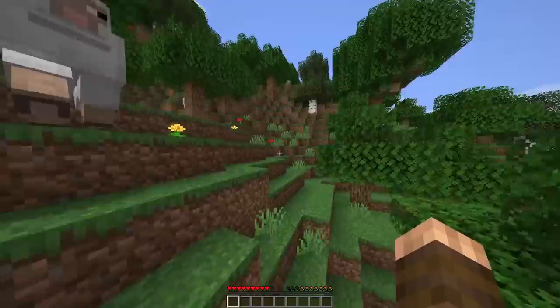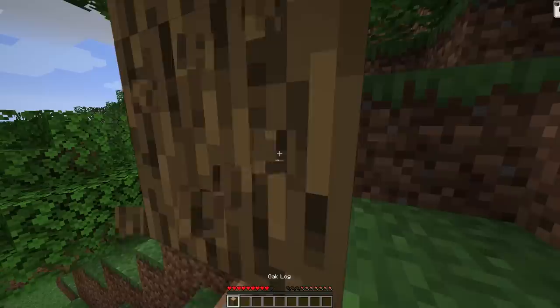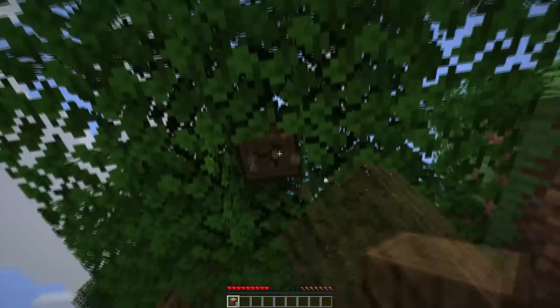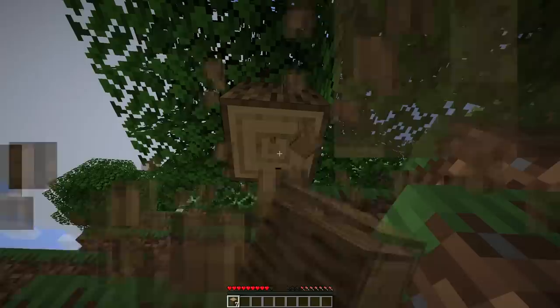I'm also not used to these new graphics. This is my first time checking out 1.14 so I'm not too familiar with it. I like some of the new graphics but not all of them. For example, I've seen the new glass graphics and I'm not a big fan — they look a lot like glass used in a lot of texture packs, which is probably why they made it look like that. To start off, I'm going to gather a little bit of wood and make basic stone tools.